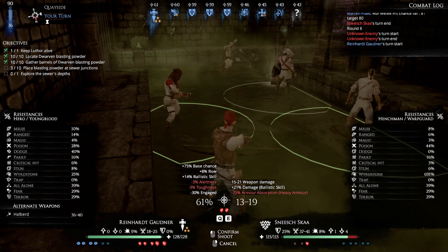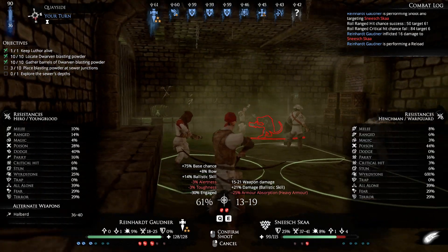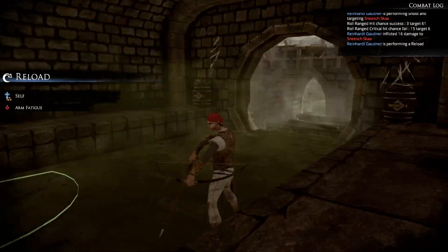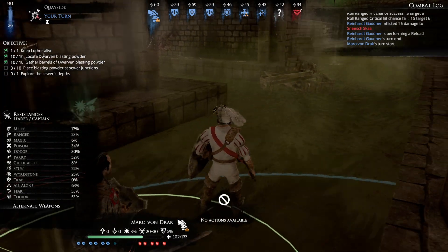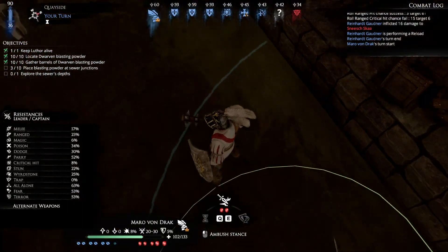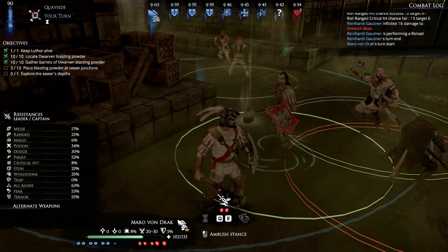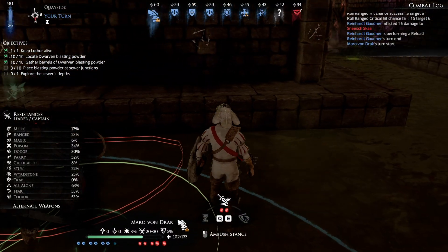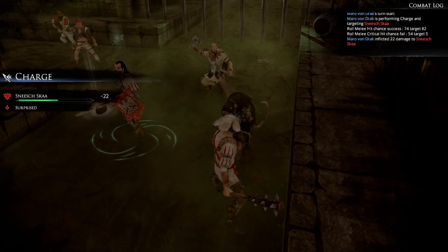I do not believe Reinhardt has missed a shot in this whole round. Some units will surprise you - fantastic accuracy from this man. This typically happens from my experience: you will have one unit that consistently rolls well. I do not believe that is an actual fact - it's just Mordheim has its ways. Now we can see that rat is right there, which is another henchman, not too difficult to deal with. This should be an interesting one. He's actually wearing heavy armor, which is a little bit difficult to deal with. Well, let's just get our damage where we can, so we're going to take the charge at a high chance to hit on 82.